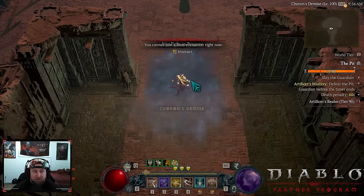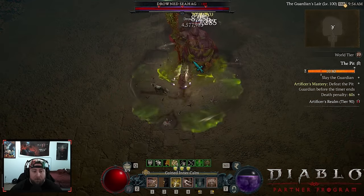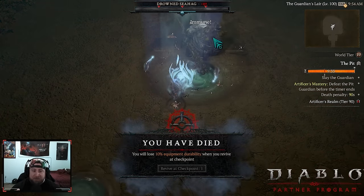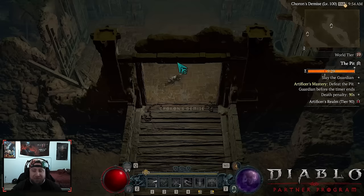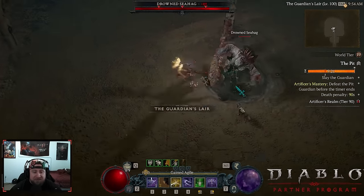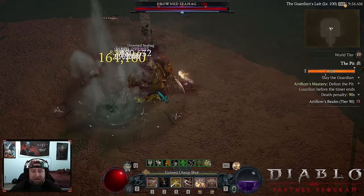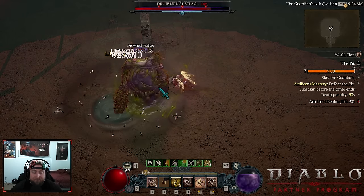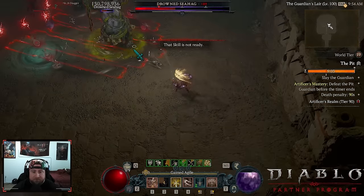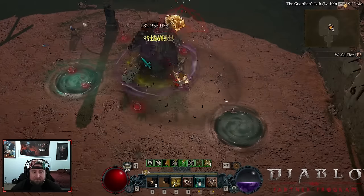Now let's destroy this boss — the Sea Hag. The damage really scales with this build. As soon as you stagger the boss it becomes very very easy and quick to finish them off. And we just delete them.